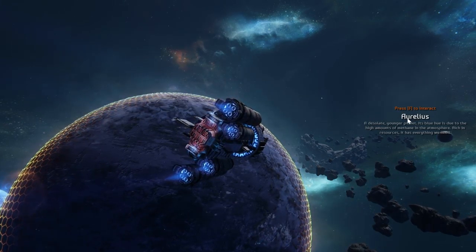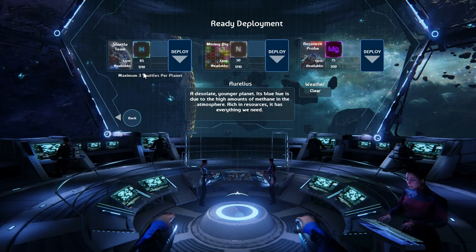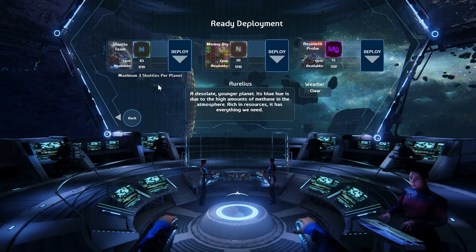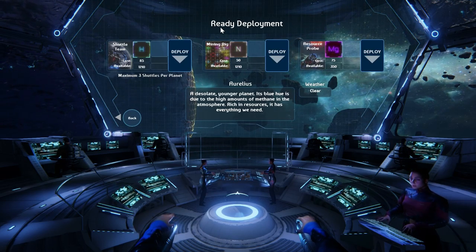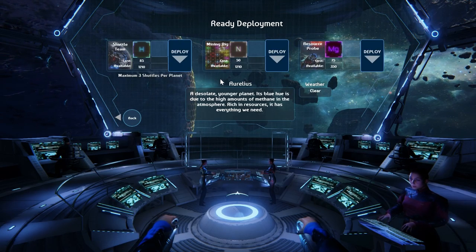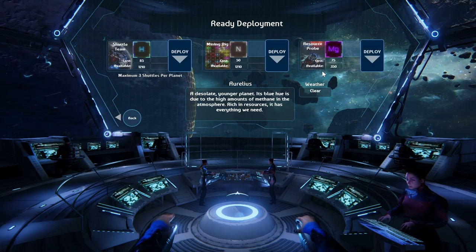It's telling me to interact by pressing F. On every planet you have three different things you can do. You can either deploy a shuttle team, which allows you to do certain randomly generated missions — like saving a person, for example, if one of your crew dies. You can also do mining here, which is a mini game where you have a drill that moves through a grid and you collect minerals to improve your mineral content. Or you can send a resource probe, which does this automatically but usually is not as effective.